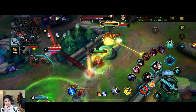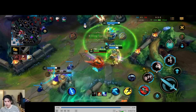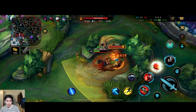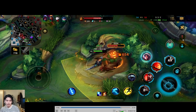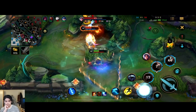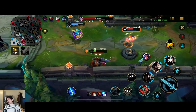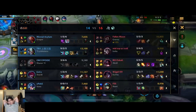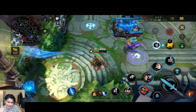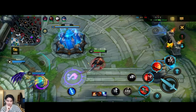I press the ultimate by accident — I wanted to use the dash but I fat-fingered the ultimate instead. I meant to dash onto him and then use ultimate, but I pressed ultimate by accident. My ultimate usage is kind of scuffed — I didn't mean to use it there, I meant to use my dash again.